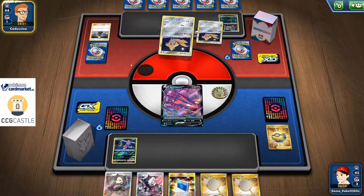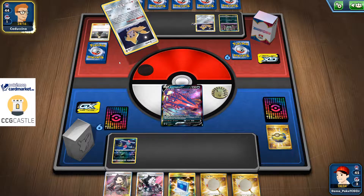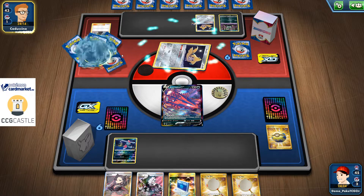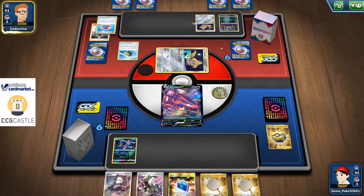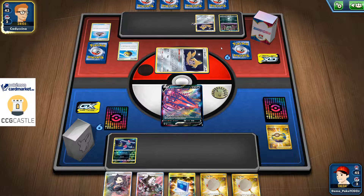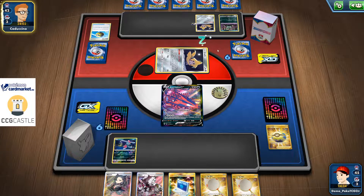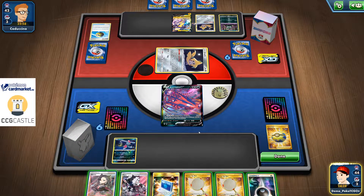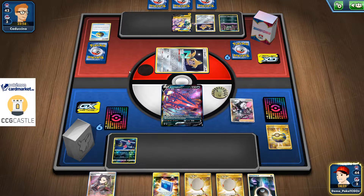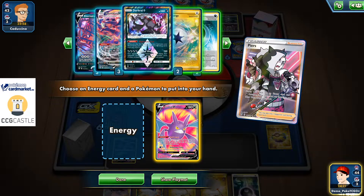I'm not sure what deck I'm playing against — I didn't pay attention to the loading screen. There's a Quick Ball, and a Trubish that can evolve into Garbodor. There's an Evolution Incense and a Quick Ball for Tachrisity VMAX. The Tachrisity VMAX cannot one-hit knock out Eternatus, and neither can Eternatus one-hit knock out it back. I'm gonna go for Pierce and grab myself Crobat as well as Capture Energy.